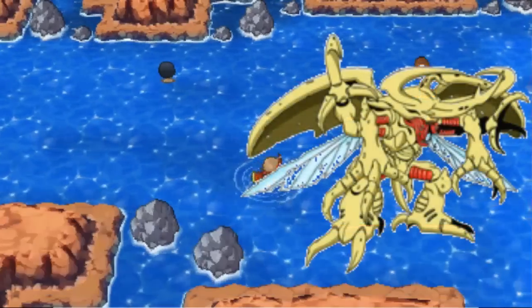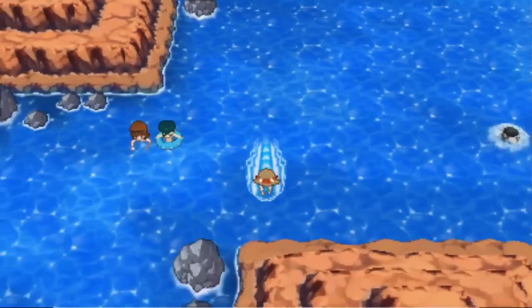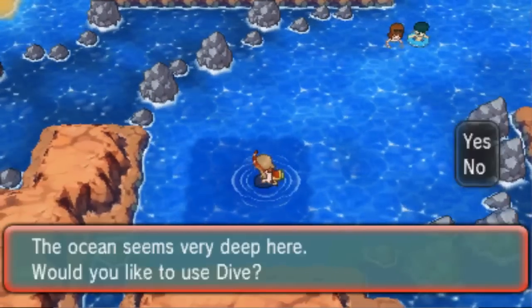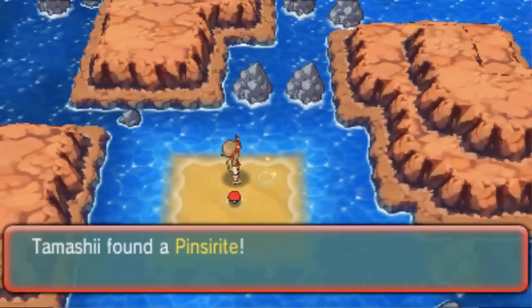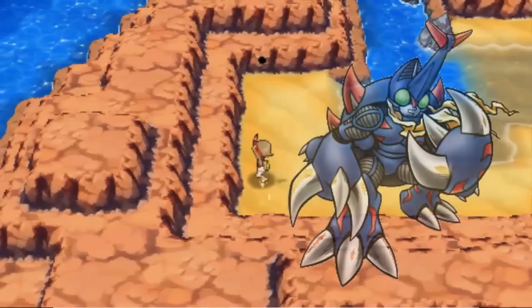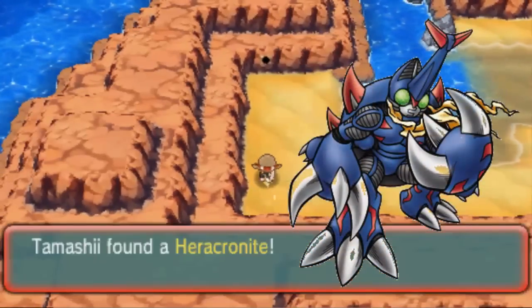Mega Herigil Kalbuterimon's Digivice is hidden on a secluded island on Route 124. Find Sisimbro Rita and Sam, then use Dive where you can near them. Surface using the Northwestern Dive Spot, and you'll find it nearby. Similarly, Mega Kokobooterimon's Digivice can be found on an island on Route 127 near Black Belt Koji.